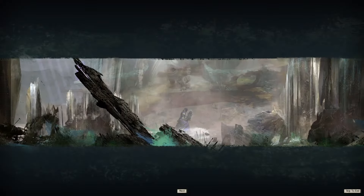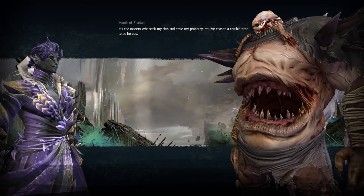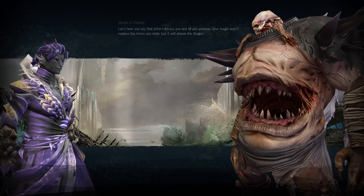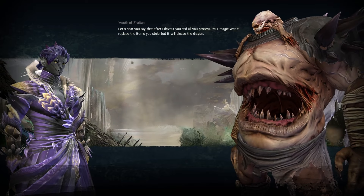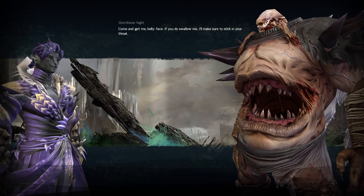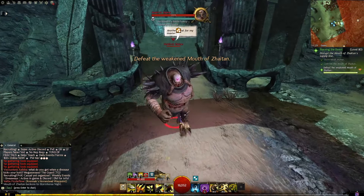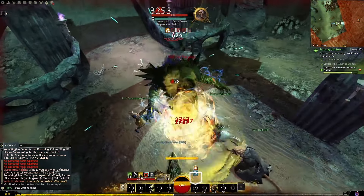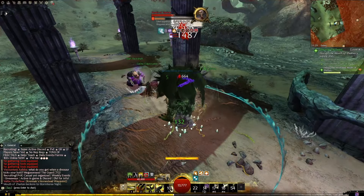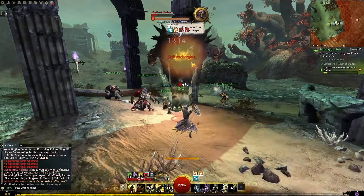Mouth of Zaitan. It's the insects who sank my ship and stole my property — you've chosen a terrible time to be heroes. We're here to deliver a message to Zaitan, and it requires your corpse. Let's hear you say that after I devour you and all you possess. Your magic won't replace the items you stole, but it will please the dragon. Come and get me, belly face. If you do swallow me, I'll make sure to stick in your throat. Saitan will triumph — you will all serve the dragon. No thank you.